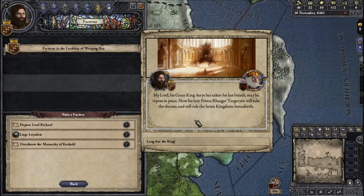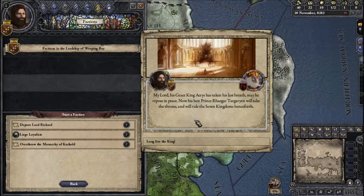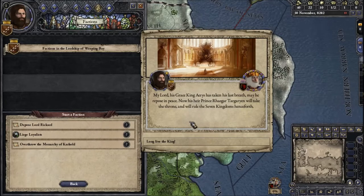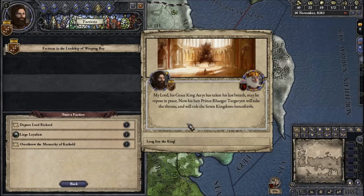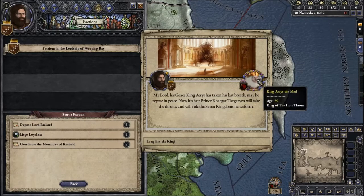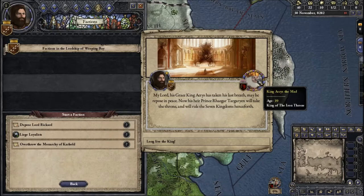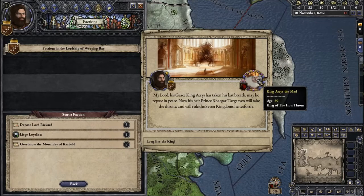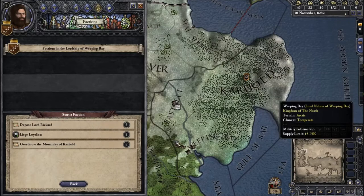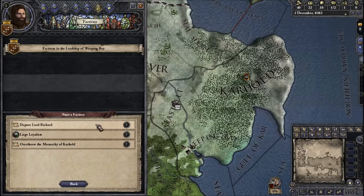We get an in-game event: King Aerys has taken his last breath. Now his heir, Prince Rhaegar Targaryen, will take the throne and rule the Seven Kingdoms henceforth. That's interesting — Aerys was the Mad King, so I guess Jaime Lannister just ran him through.